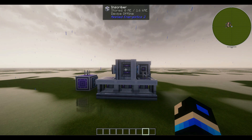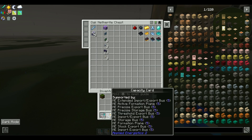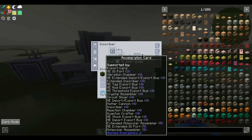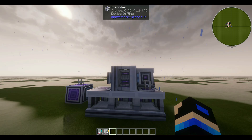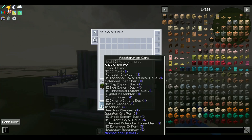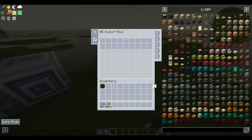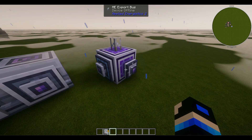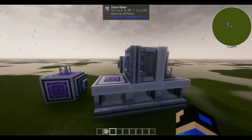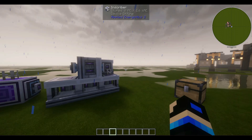Next we'll implement our expansion cards — this part is optional, so you can skip to the next section if you wish. Grab your acceleration cards and capacity cards and dump them into each inscriber, starting with just acceleration cards to get all of them up to speed equally. For the export buses, add four acceleration cards each. Only two of the export buses need a capacity card — one here and one here.